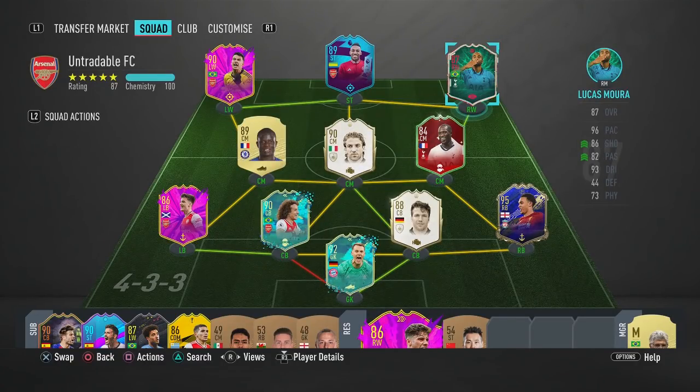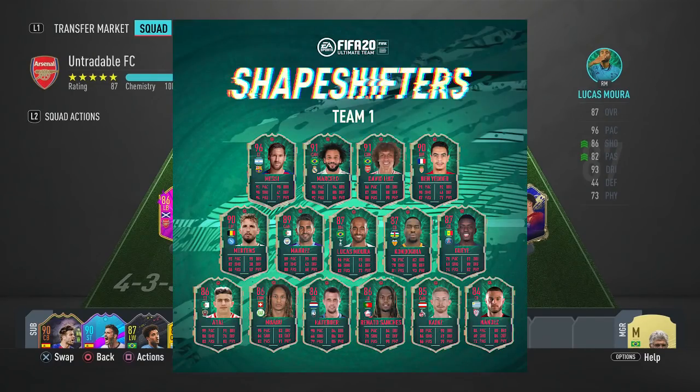Welcome back to another video. Today we're going to be talking about the brand new 87-rated Lucas Moura Shapeshifter item. This is a brand new promo in FIFA Ultimate Team, and essentially the idea behind it is that everyone in the promo has a different position change card. Some of them have also got different work rates.